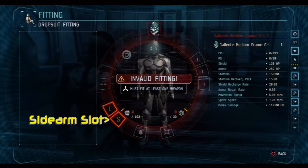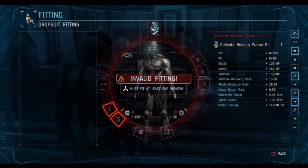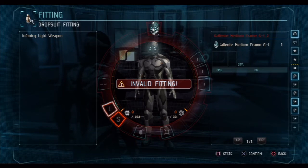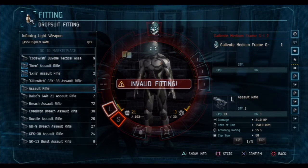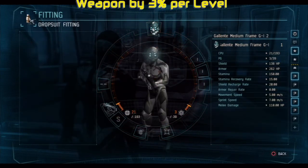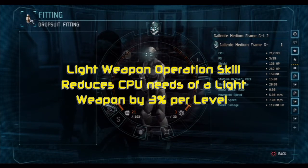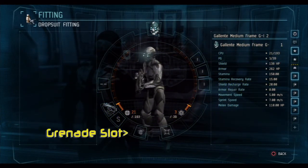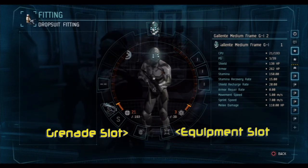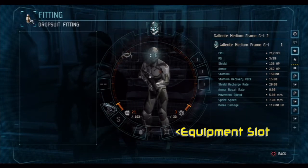I will go into those skills in another tutorial. So let's start by creating the basic suit. First of all, highlight the weapon slot. I'm just going to use a basic assault rifle — this is the base level. You'll see that it has now become a valid fit. You'll also notice that the CPU on the left-hand side and the power grid on the right have started to move. That weapon uses 21 CPU and 3 power grid.